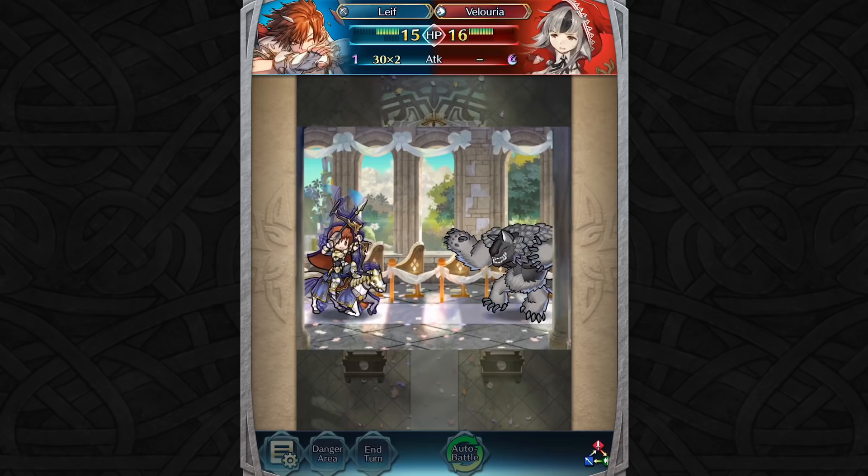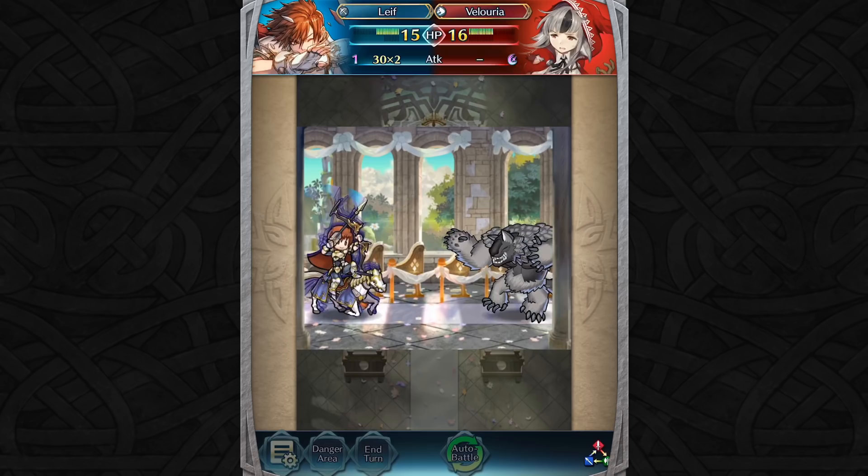As you can see, Leaf's determination and skill set make him a relentless attacker that can continue fighting even through modes with multiple maps of combat. That's all for today, Summoners! Good luck!